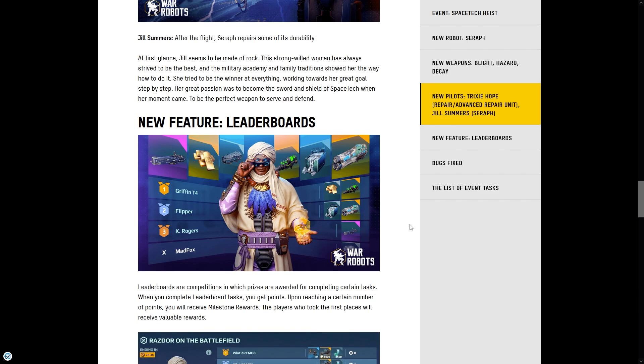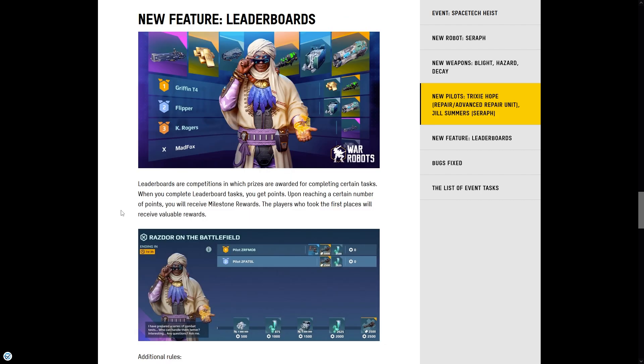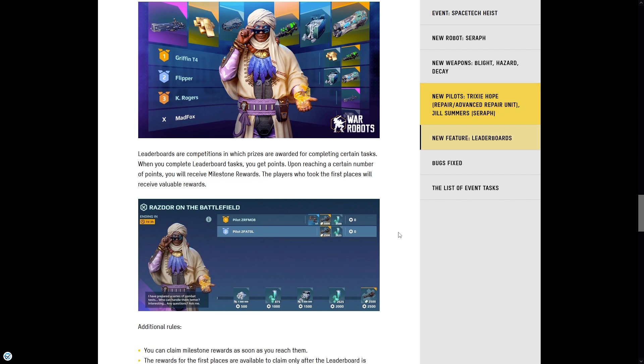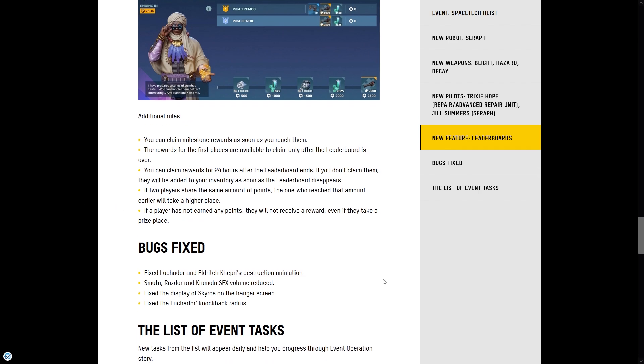There's a new feature: Leaderboards, which we tested on the test server last week. Leaderboards are competitions where prizes are rewarded for completing certain tasks. When you complete leaderboard tasks you get points, and upon reaching a certain number of points you receive milestone rewards. The players who took the first places will receive valuable rewards. Additional rules: you can claim milestone rewards as soon as you reach them, but rewards for first places are only available after the leaderboard is over.